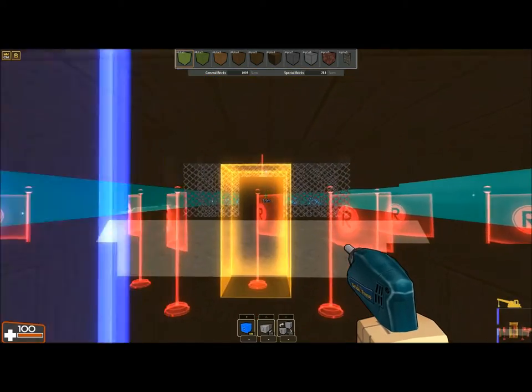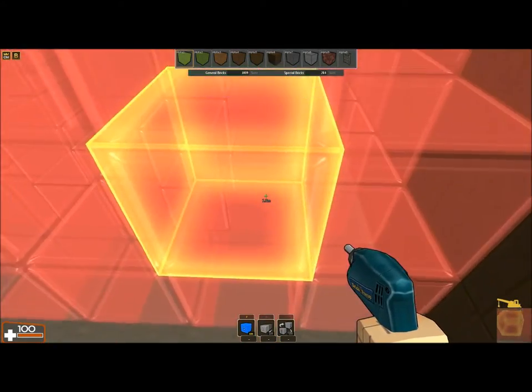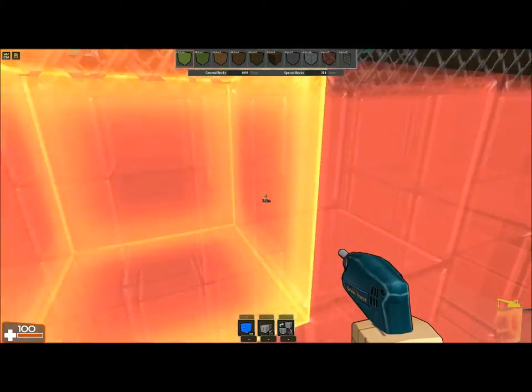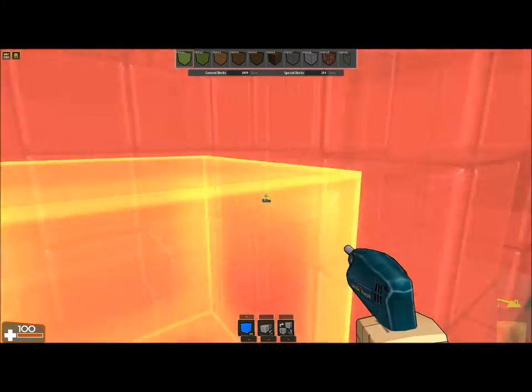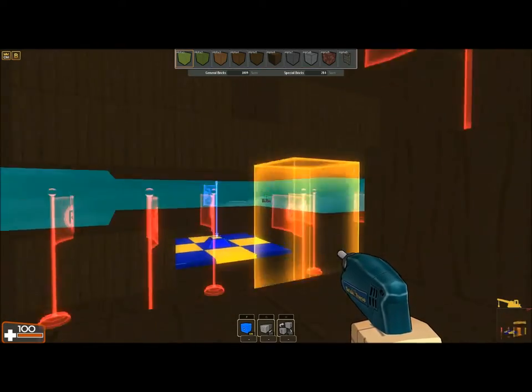We're going to start by the blue side. I'm going to show you the ladder on the top. Behind there, there is a lot of glass — if you break it you're going to fall. But you can go on the other side this way if you can't reach by the top.